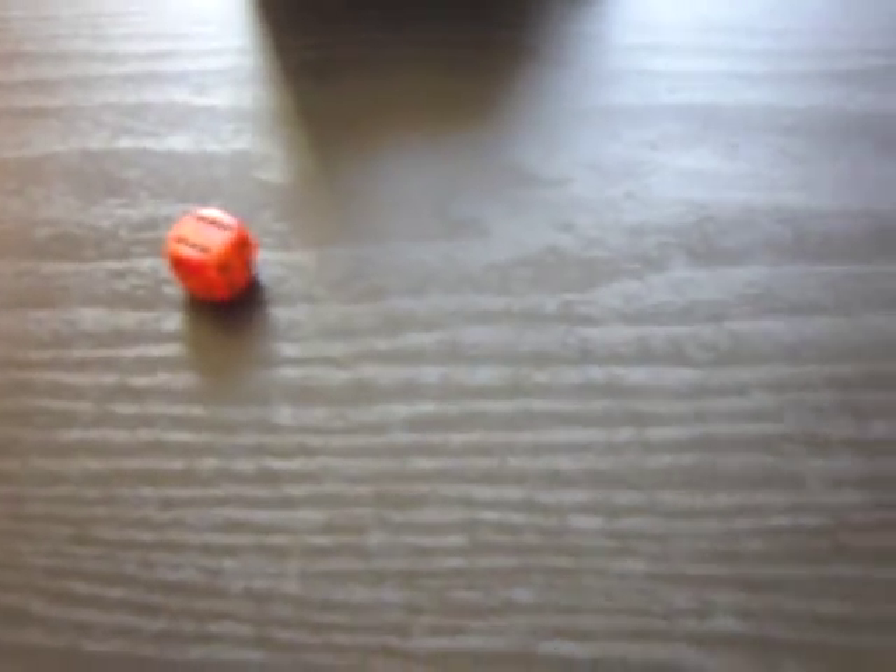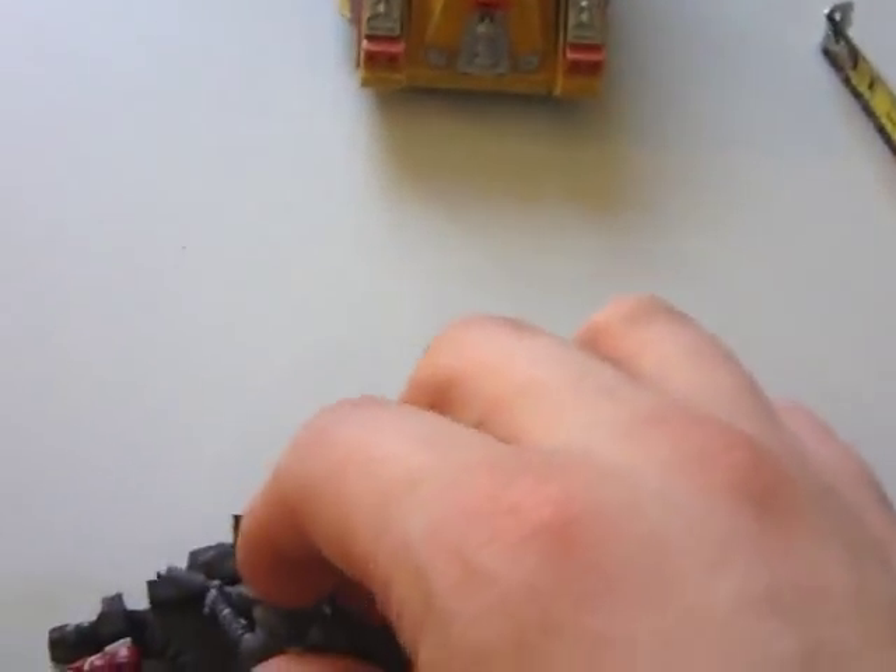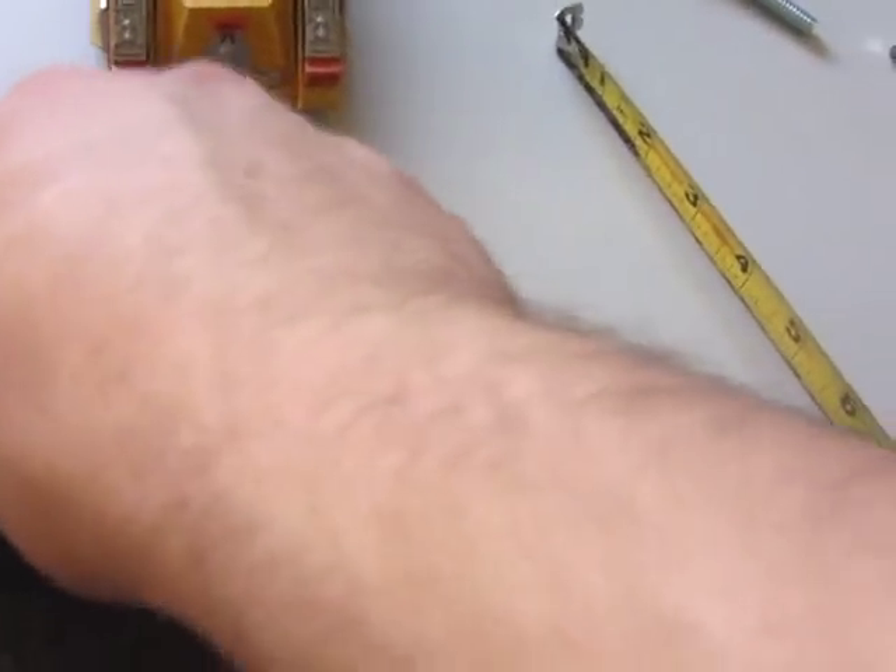Turn five for the Imperial Guard. Difficult terrain roll: six inches. Moving towards this vehicle because I really want to take it out, but not moving to their full distance. As you'll notice, I'm really only bringing these two guys to the front — they're the only ones that can hurt the vehicle's armor. I'll keep the rest ready to assault the assault marines if they get the chance.